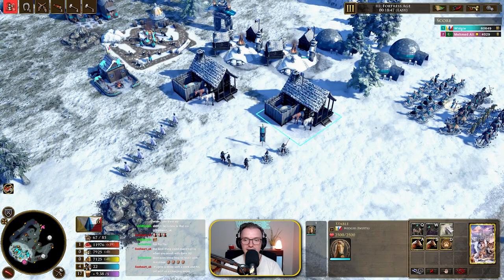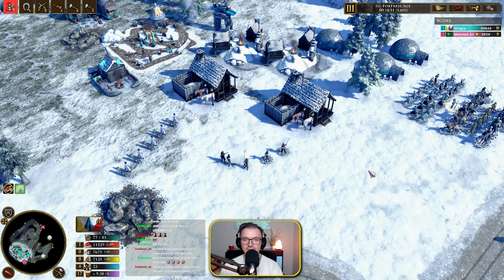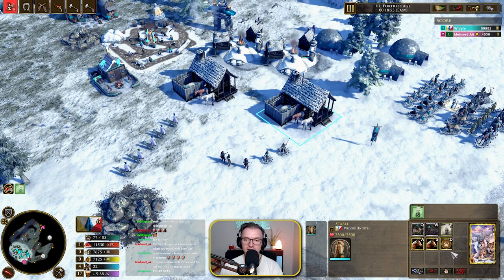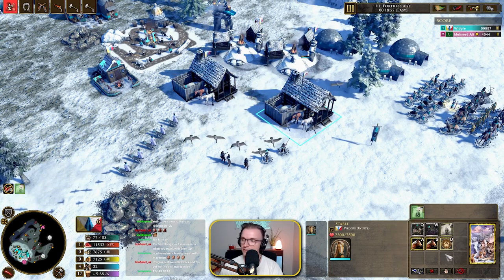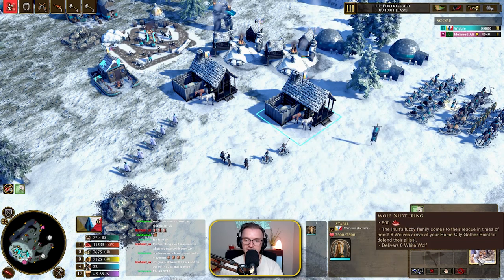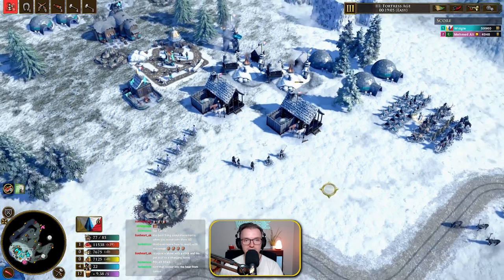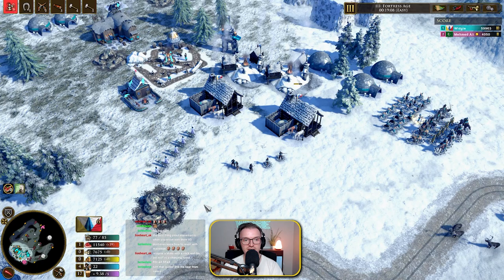In the age three stables, we can get a tamed polar bear. I love the little upgrade icon as well — all these little things. Fantastic. And also the wolf nurturing here — you can get eight wolves with the big card. I'm loving the whole big button stuff as well. Very nice to see.